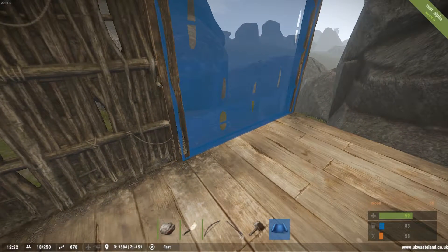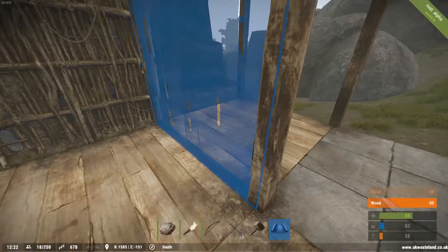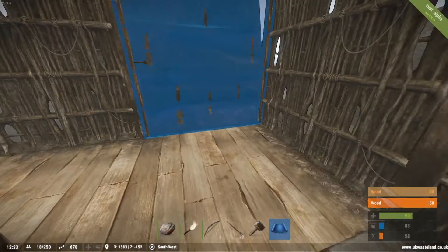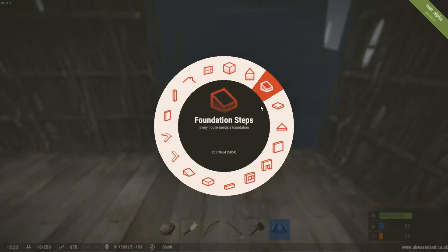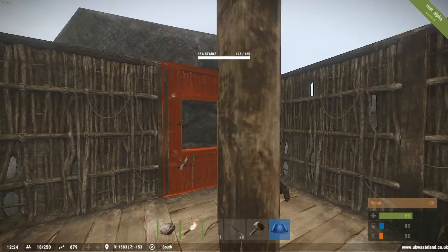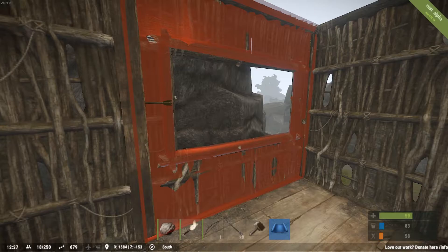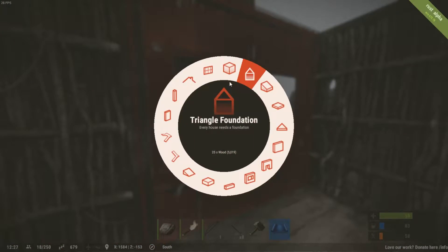You don't want a window? Fuck windows. And if you don't put window bars, people can jump through. That was a lovely view.